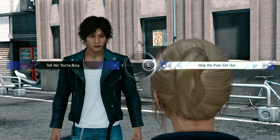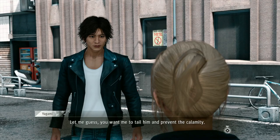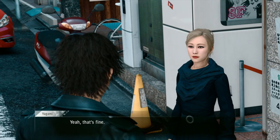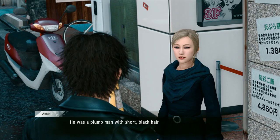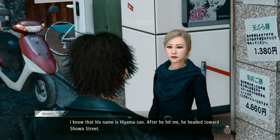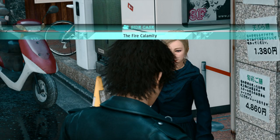In other words, she needs me to look into this guy. She wants me to find him and prevent the calamity, offering fifteen thousand yen. She describes a plump man with short black hair wearing an embroidered stadium jacket and a large backpack — his name is Hiyama-san. After he hit her, he headed towards Showa Street. I'll go look for him.